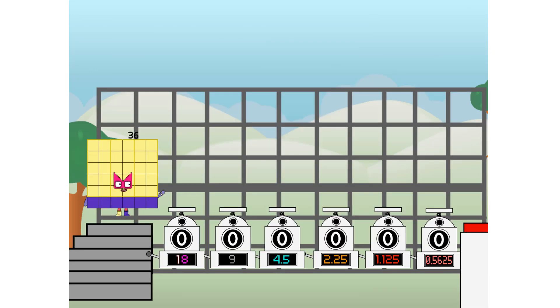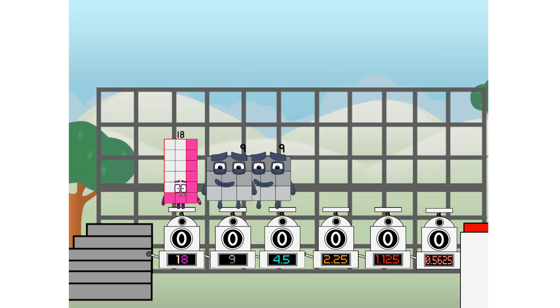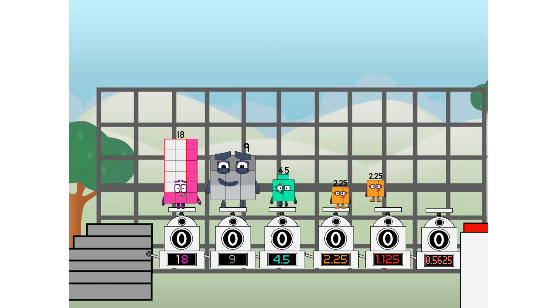Using the power of doubles to send any number flying. First, I split into 18, and 9, and 4.5, and 2.25, and 1.125, and 0.5625, and 0.5625 more to press the big red button. Then you choose who's going up: one of me, and none of me, and one of me, and one of me, and one of me, and one of me, and one of me. And fire.